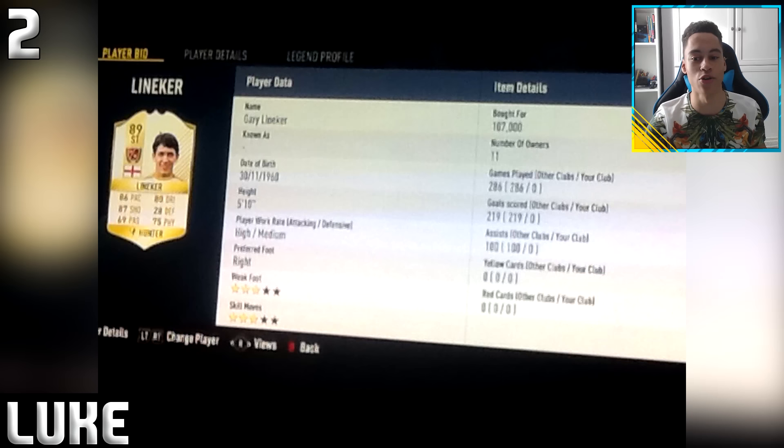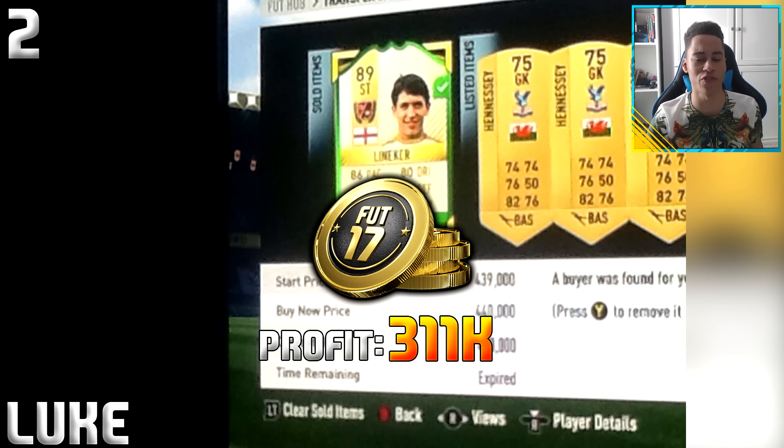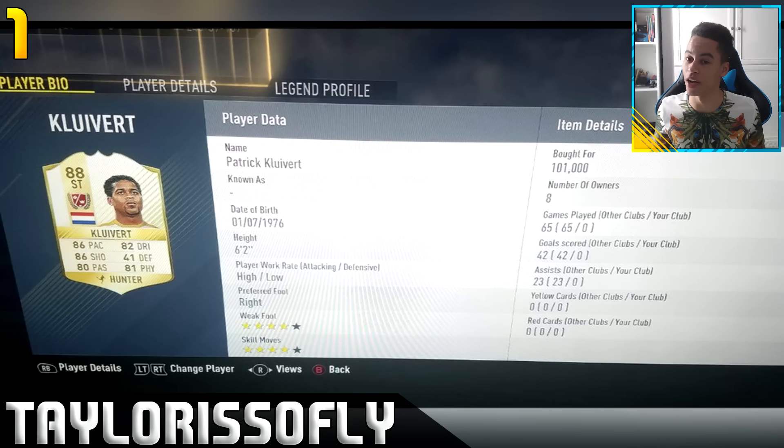In second place, Luke picked up a legend Lineker for 107k - again pretty much a minimum price snipe on a legend card. It sold on for 440,000 coins, giving Luke a profit of 311k. But now the big one, the one you've all been waiting for.